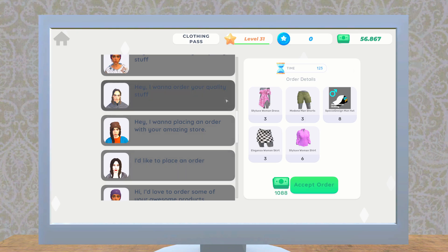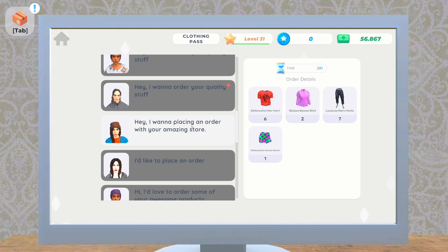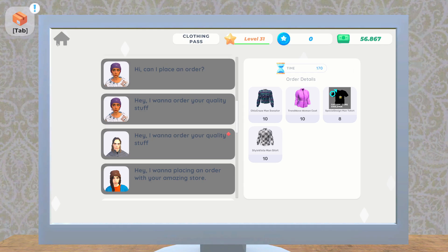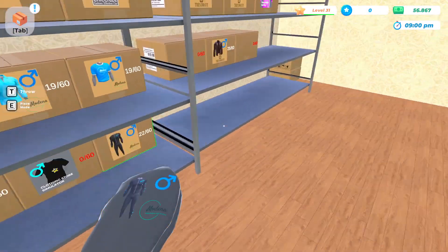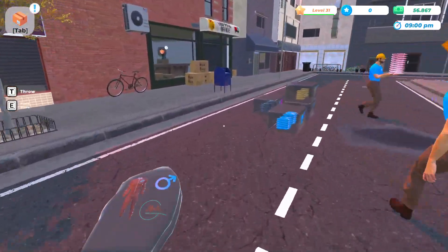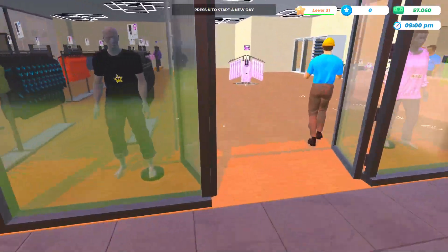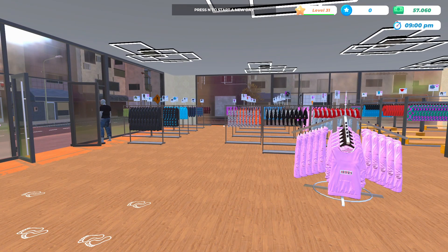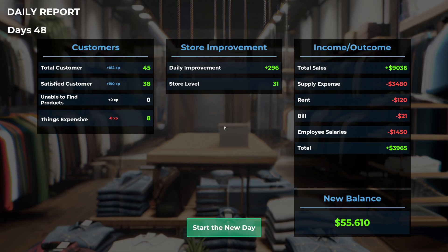There's an easy one — two of these men's track suits. We can only accept one order at a time, which makes sense since they only have one box up at a time on the counter. This is a super easy one to fill — it's not going to get us a whole bunch more money but we'll take it. Let's go ahead and close up the shop for today. We had 45 customers, only 296 improvements, and $9,000 in sales — that's atrocious. Those ads aren't working as effectively anymore, but that is going to be it for today's episode. Thank you very much for watching!